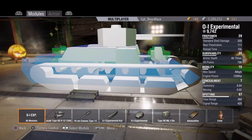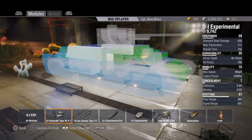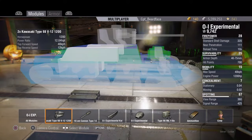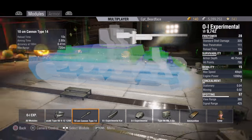Concealment is awful, as you'd expect for a massive tank - 0.04 stationary and 0.02 moving. It's quick in a straight line but struggles going uphill. You've got a 40km/h top speed, which was a pleasant surprise, with a power-to-weight ratio of 12.04 - bigger than I thought - and a reverse speed of 12km/h, which is a little poor.